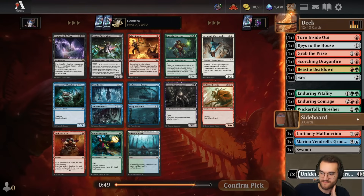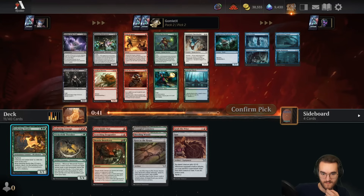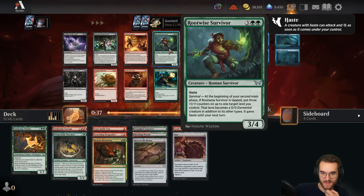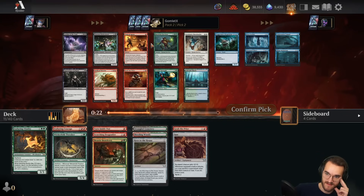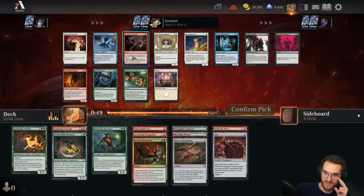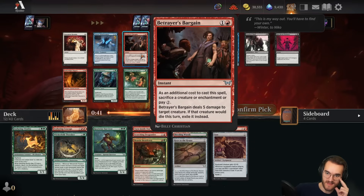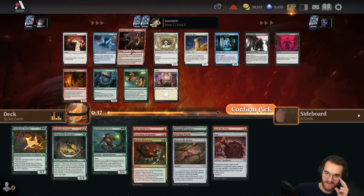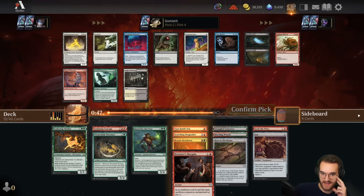Back to pick two — no five drops yet, I wouldn't mind a Rootwise Survivor. Not super high on Trial of Agony; it's fine at getting damage in and stopping two blockers if you're very aggressive, but you're always killing the second-best creature. I'll just take the Survivor — solid five-drop topping off the curve. Pick three: Betrayer's Bargain is great removal, Monstrous Emergence is great removal. I usually like Bargain over Emergence — it's a little more expensive but instant speed plus always dealing five is pretty big, and exiling is also nice. Bargain is a very high pick for any red deck.